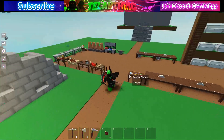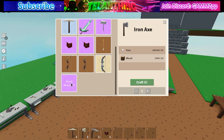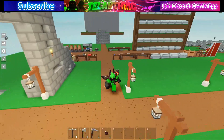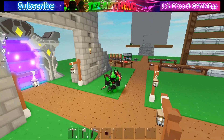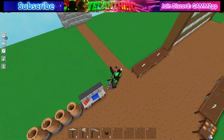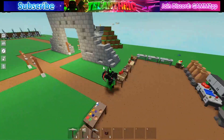Roblox Islands had a new update and there are a lot of new things in the game. In this video I'll be showing how to get the secret weapon blueprint called the vampire bow blueprint. It is one of the hardest items to get in the game. I'm doing another video after this on how to get everything in the new update, so make sure to subscribe with notifications on. I'll link it in the description.